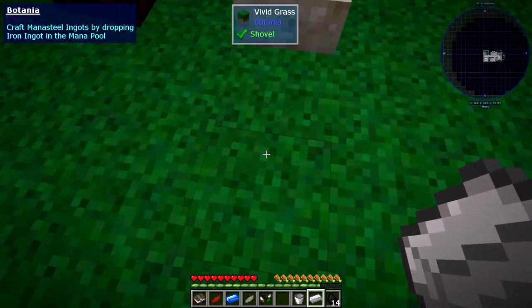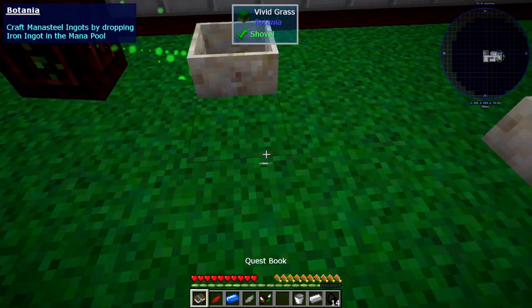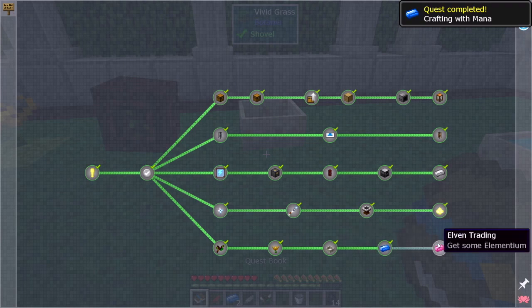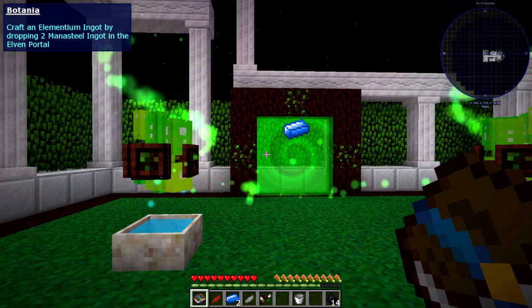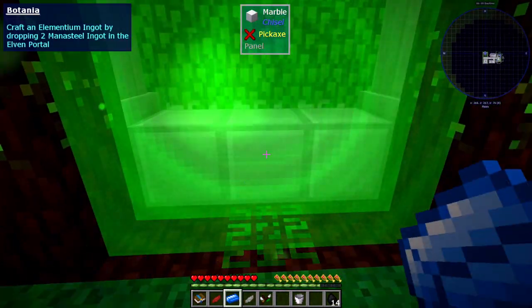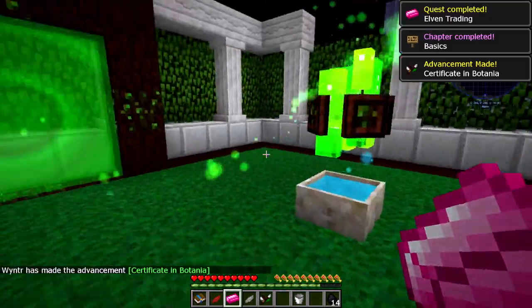Crafting with mana: some items can be crafted by throwing them into a mana pool that has mana in it — this uses up some of the mana. Throw an iron ingot into the mana pool and it will be turned into a manasteel ingot. If it doesn't have enough mana, it will just not do anything — so if you throw something in and it doesn't do anything, it just means you need more mana. Elven trading: later on in progression, you will eventually make a portal to Elfheim. You throw certain items into the portal and you get other items out. Don't throw your most favorite diamond pickaxe into the portal — they will keep it and never give you anything in return. Craft an elementium ingot by dropping two manasteel ingots into the portal, and then they just chuck it back out.